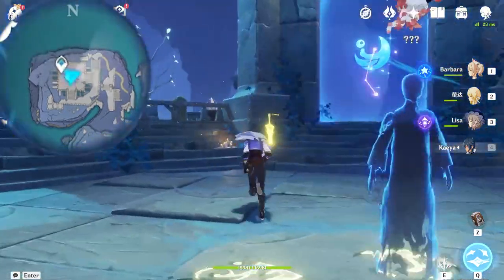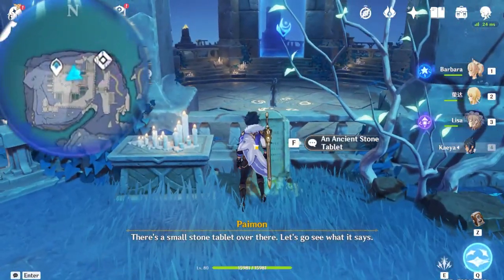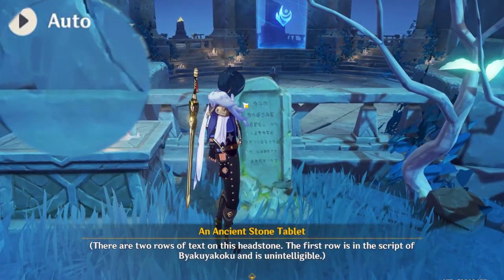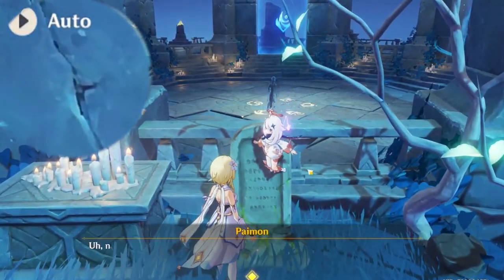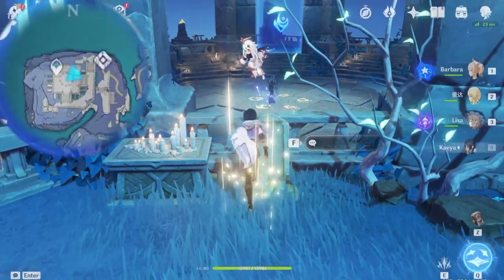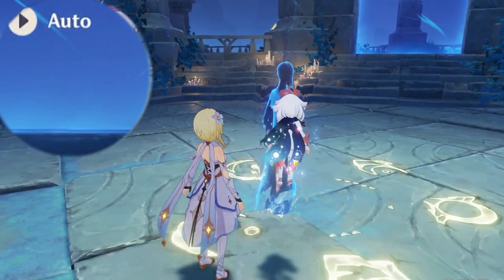Once you finish up the right sequence, this NPC should spawn. Finish the dialogue with him - he will say he doesn't remember his own name. But nearby, this ancient stone tablet will tell us his identity. We go in and talk to him once again, and then he will reveal he is one of the mentors - pretty much one of the rebels who wanted to start a rebellion against the rulers.